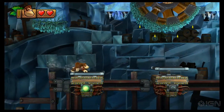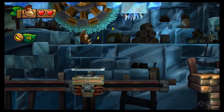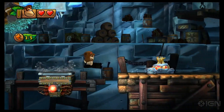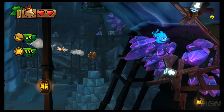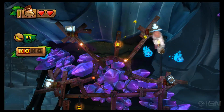Not too far past the checkpoint pig, you'll find this grassy wheel. Collect the four bananas under it and there's a puzzle piece. Letter O is during this blast barrel sequence — right there. Just exit the barrel with good timing to nab it.